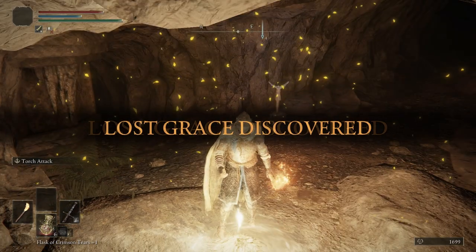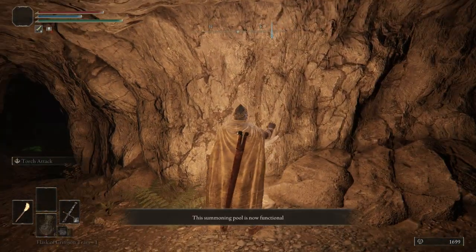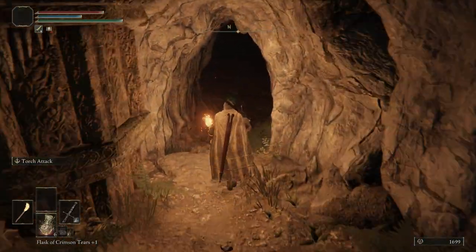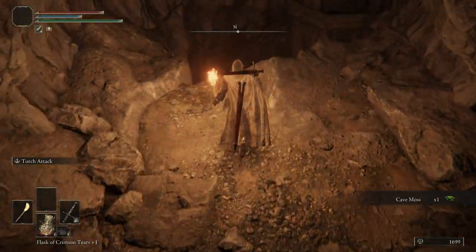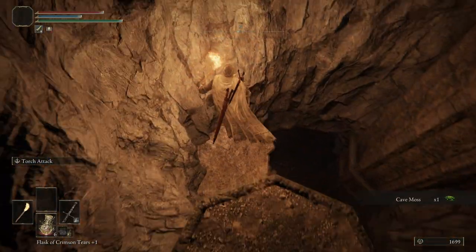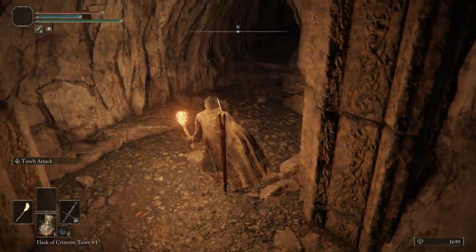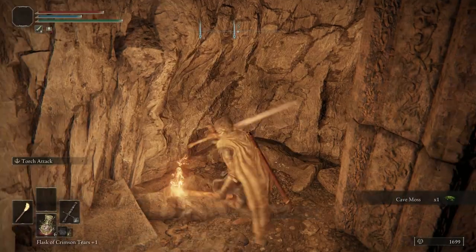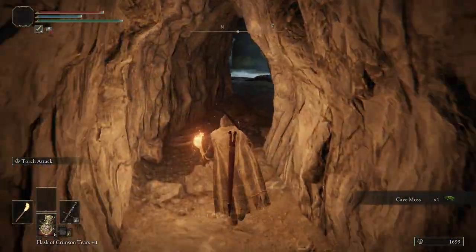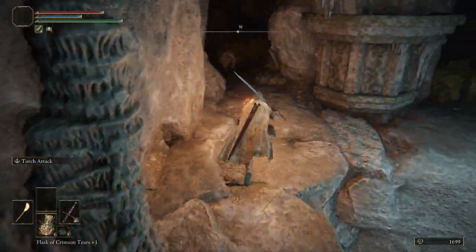Then we want to pull out our torch. This is the High Road Cave — let's light this grace. We're going to fight a bunch of wolves, bats, and a few land octopuses in here, so there are quite a few different enemies. Be really careful not to just run off; you want to fall onto these pillars here. You can turn around to get some cave moss if you want. Eventually you're going to have to farm up some dragonfly heads.